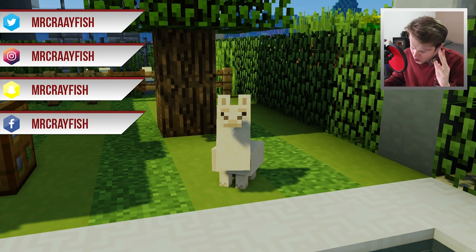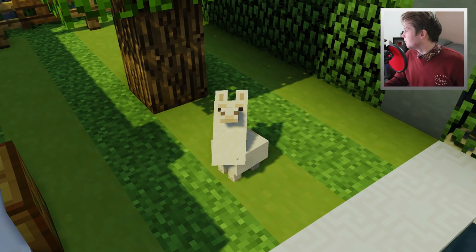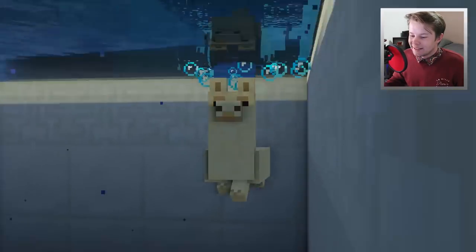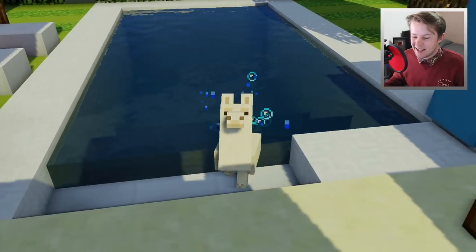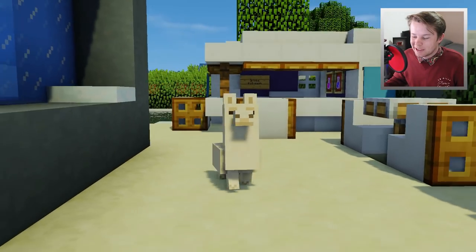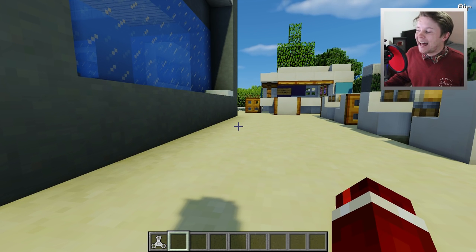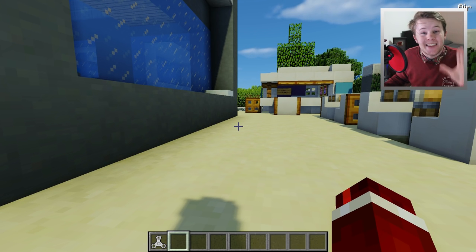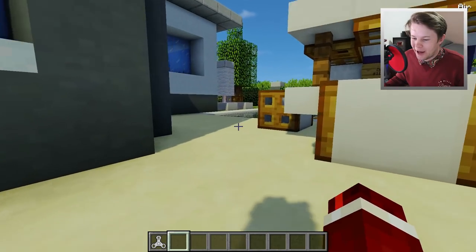We are checking out this mod which allows you to become a llama. We can become any sort of entity in the game as our player, and we can also customize it as well. This mod allows you to change your player model into any entity in the game, including ones from other mods as well, which I find really cool.